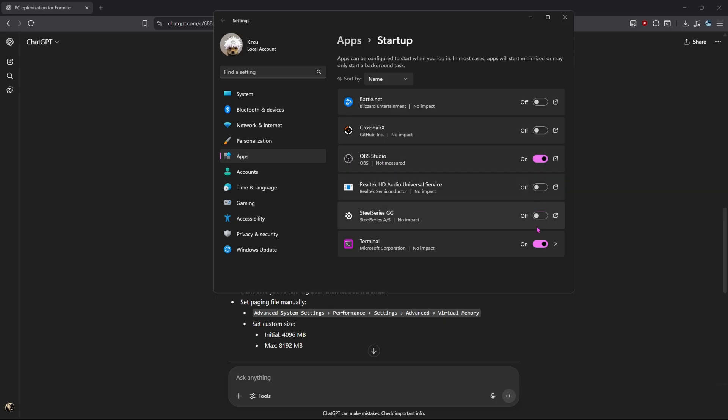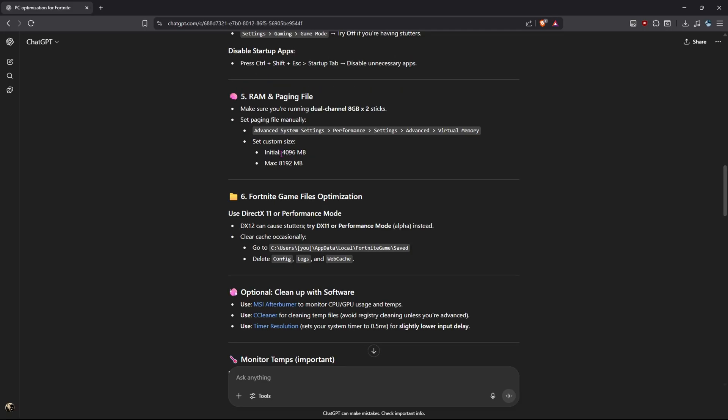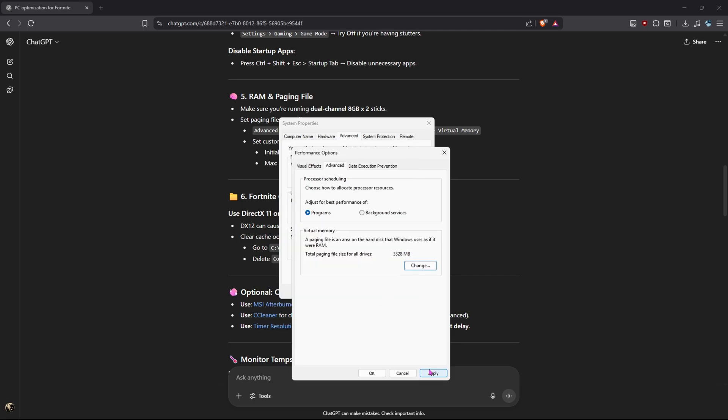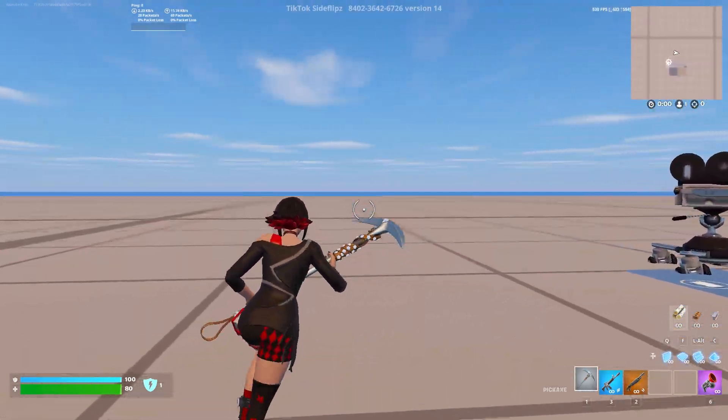For the fifth tweak — RAM and paging file. Make sure you're running dual channel, which I already have set. For the paging file, set it manually. Since I have 16 gigabytes of RAM, set initial size to 4096 MB and maximum size to 8000 MB. Click Set, then OK, and Apply.